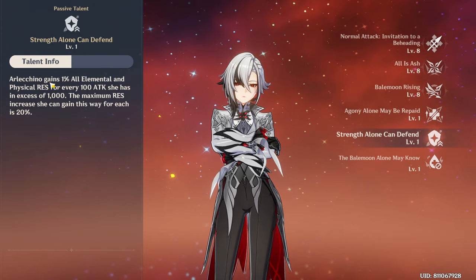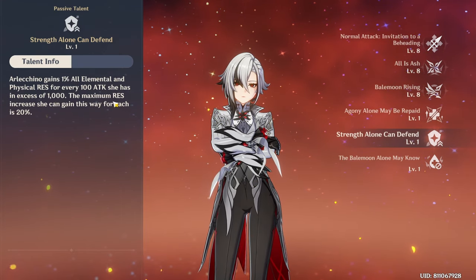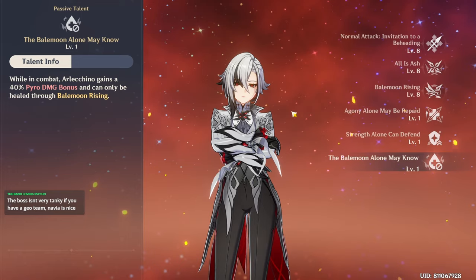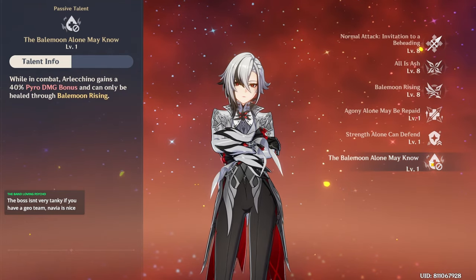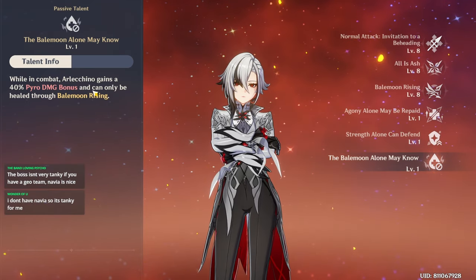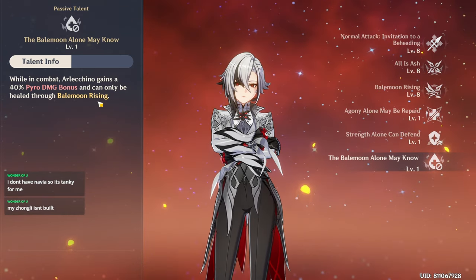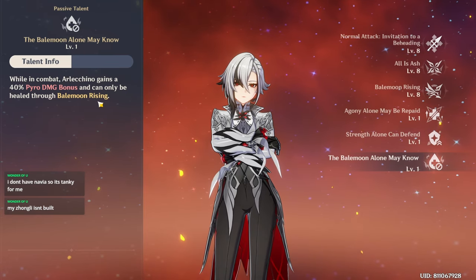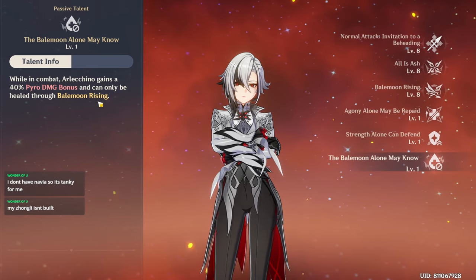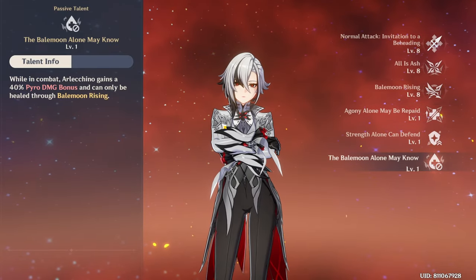Her other talent: Arlecchino gains 1% all elemental and physical resistance for every 100 ATK she has in excess of 1,000 — kind of a defensive one so your HP doesn't drop too quickly. And she has an offensive passive: while in combat Arlecchino gains a 40% Pyro damage bonus but can only be healed through her burst — she cannot be healed by any other means. So Kokomi, Barbara, Furina, Baizhu — none of them will heal her. She can only heal using her burst.